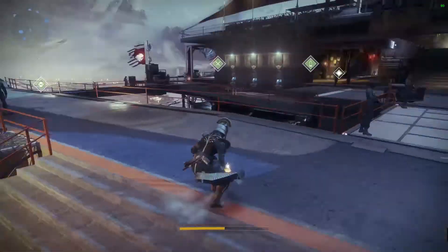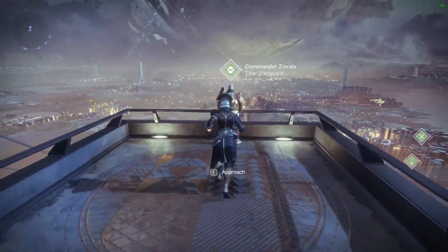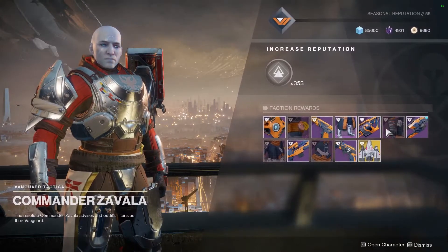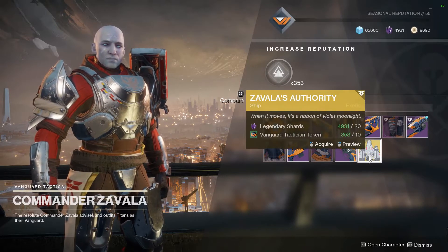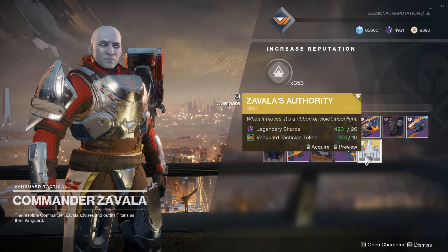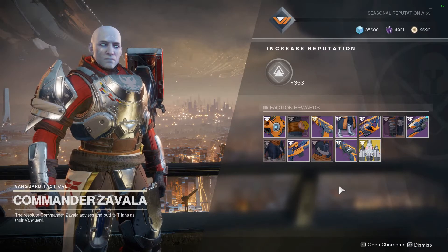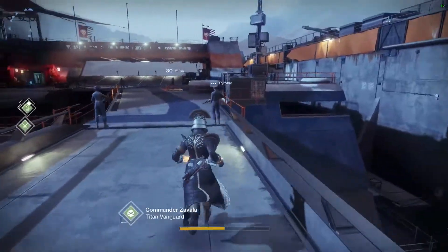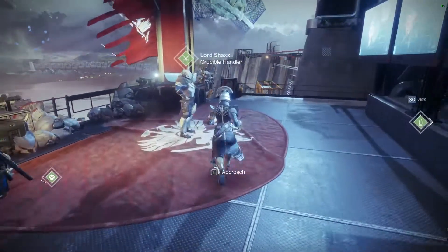Let's see what we got from Zavala this week. I actually won't be going to other destinations and showing their timed items since they changed it — there's no point in checking this out. But hey, if you get rank 50, you can buy this ship. It looks like they changed it — I bought this for Glimmer last week, like a hundred or a thousand Glimmer or something. Now it's 20 Legendary Shards and 10 Tokens. The timed weapons and things available from the vendors change, I believe every hour, so releasing a video saying this is what's available this week from a vendor isn't really useful anymore.